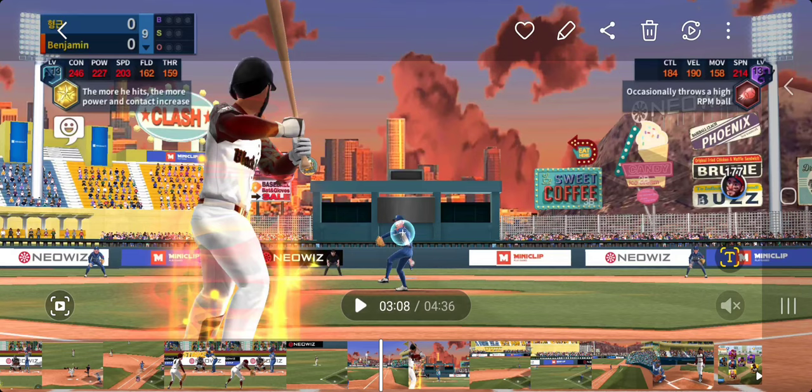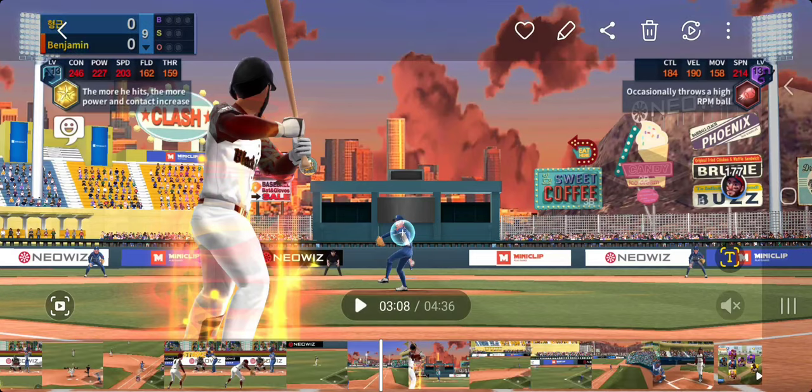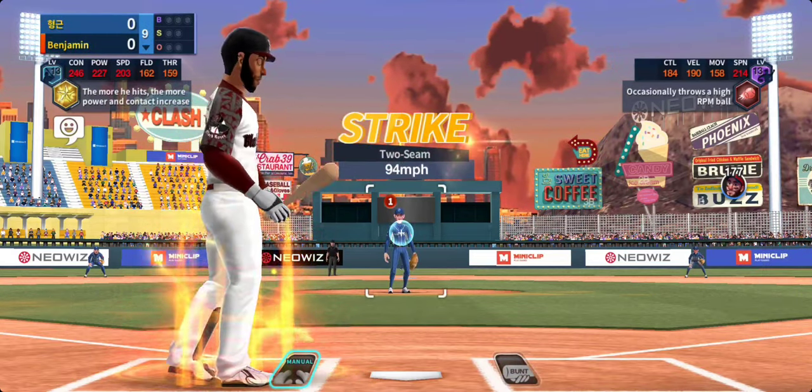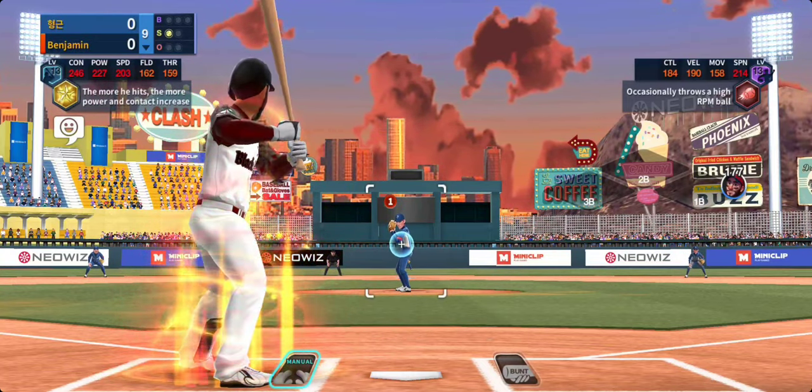And you're going to see here, I get robbed. But Robinson — if you can hit and you're good at manual hitting, or even auto hitting, you can possibly get there. I recommend getting manual hitting down if you can. This example is pretty bad. Let's check out this at-bat and see where I get robbed with a guy with 246 contact and 227 power.